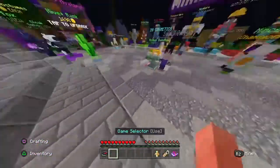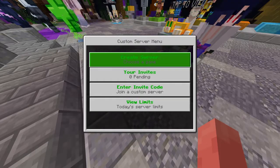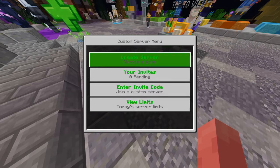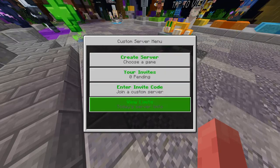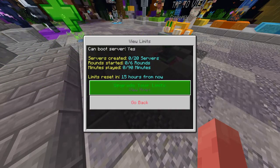What you want to do first is just type in chat slash CS, and that'll open this up. If this doesn't work, try again, but it should work. Then you want to click 'Create a Game' or 'Create Server'. If you want to view your limits you can see them there.